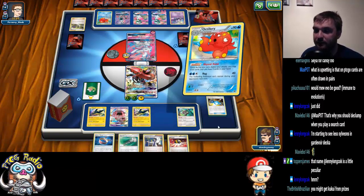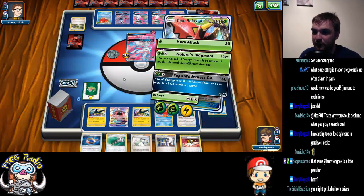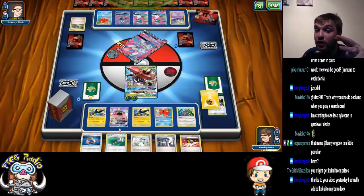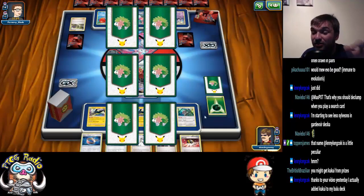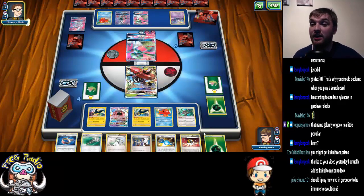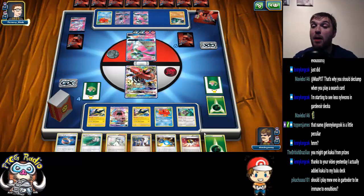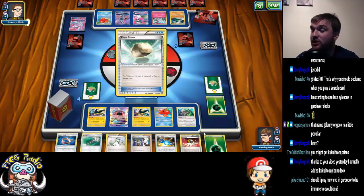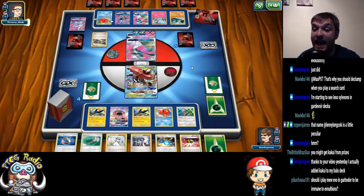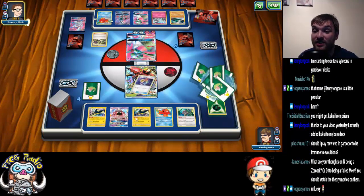We're going to Abyssal Hand. I really wish we had that N at the beginning of the turn. So we're going to Nature's Judgment and discard the energy. If we draw into our Kukui off these prizes, we're in a fantastic position. Of course we don't. But this is what generally happens in the Bulu-Gardevoir matchup — you can often trade quite nicely, but then your opponent gets a boatload of energy on a Gardevoir and you're in a bad position. You put three energy on a Bulu with a Choice Band and a Kukui and take a one-hit KO. But when your Kukui is prized and you don't draw it, this happens.